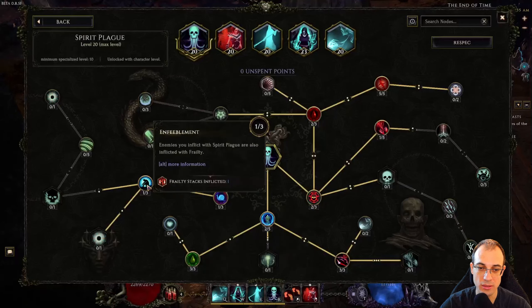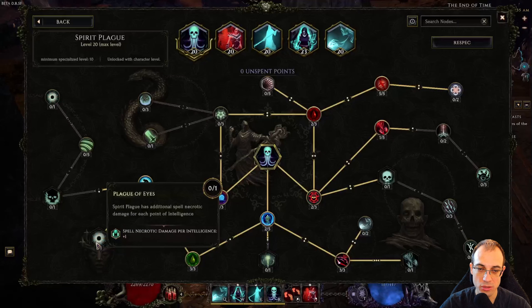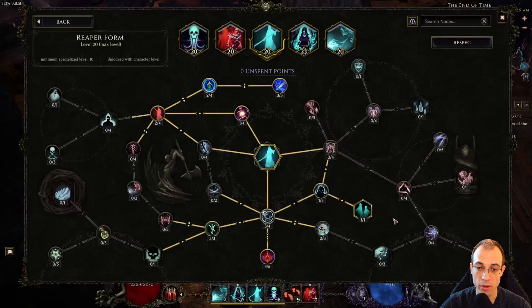Once we have that, all we need to do is max our cast speed and spam Spirit Plague. Here's 60% cast speed — amazing skill node right here. The other one that you really have to max out is Toxic Transmission: three poison stacks per cast, and this is our defensive tool. This node, together with Soul Feast, is how we hit max armor, so make sure to get it. Frailty on bosses is really strong, so you want one point in here, and then the rest doesn't really matter.